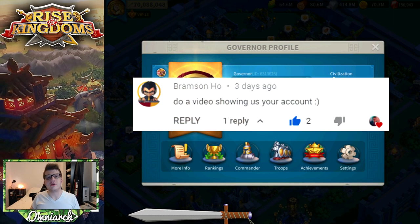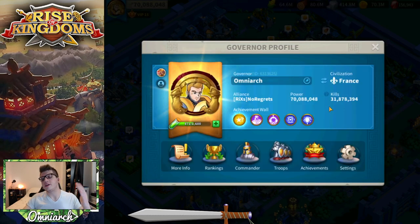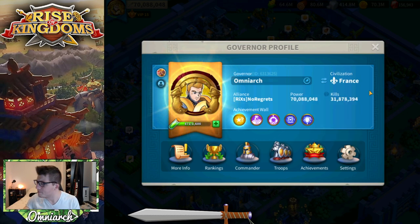Shout out to YouTube user Bramson Ho for the idea. My account was created on October 23rd, 2018 — that's 811 days ago. As you can see, I am VIP 15. On the governor profile you can see I've got around 70 million power. My kills rack up mostly in the T4 and T5 range. My kill count is certainly questionable — I didn't really start fighting in this game until after the first year and a half or so.